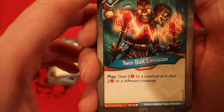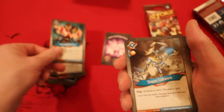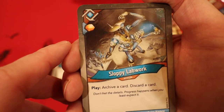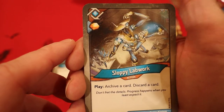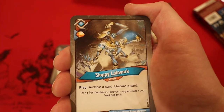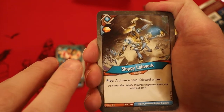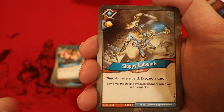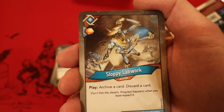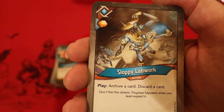Twin Bolt Emission: whenever you play it, you do 2 damage to a creature and 2 damage to a different creature — and we got 3 of those! You get an Amber every time you play one. Here's another action where if you play it, you archive a card then discard a card. This card is more valuable than people think — you get the Amber whenever you play it, you archive a card which is a great ability, and discarding a card from another house is also an advantage.